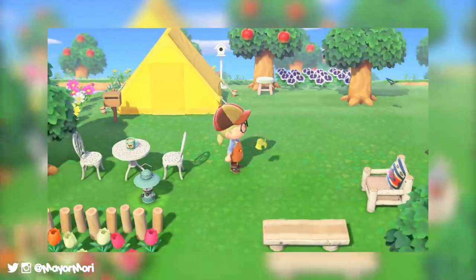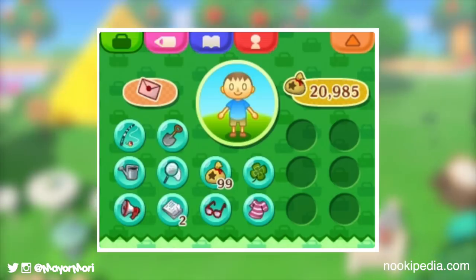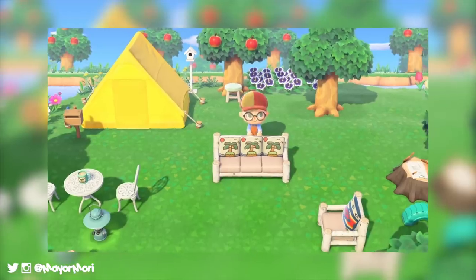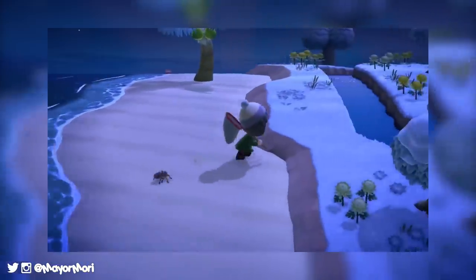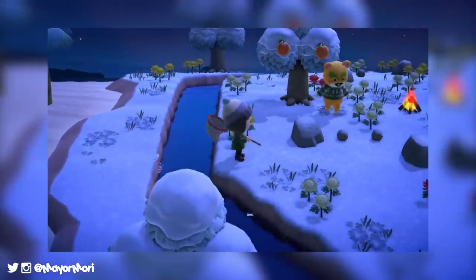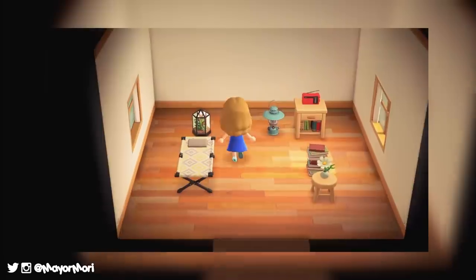Animal Crossing New Leaf gave us 16 spaces in our pockets, which I think we can all agree just wasn't enough — especially if you like carrying your tools everywhere you go just in case. I mean, the last thing you need is to be chased by a tarantula and not have a net on you, although I do feel sorry for this little guy.